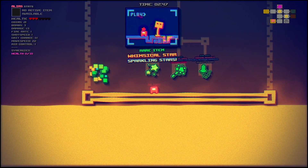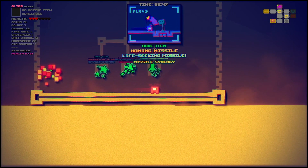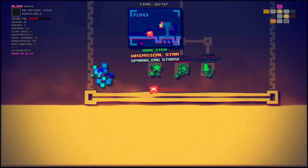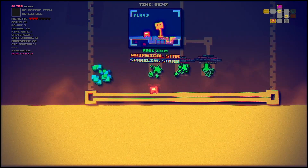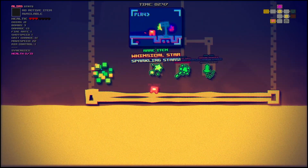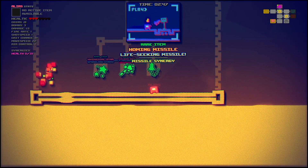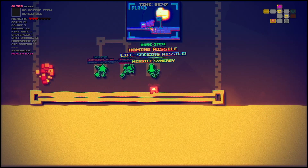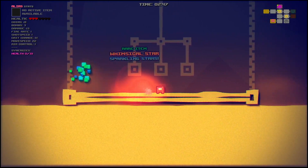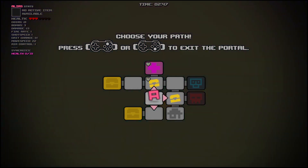We've got Whimsical Star, Sparkling Stars, Exploding Shots — some of your shots explode — and Life-Seeking Missiles. Considering we've got Random Shot, I could see the life-seeking star working. I feel like the star might be pseudo-homing, but the missile is true homing — it's a homing missile specifically. I'm gonna go for the stars. It seems like it might be the best setup, especially if it gets some benefit from Random Shot.